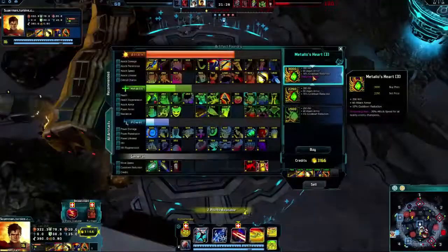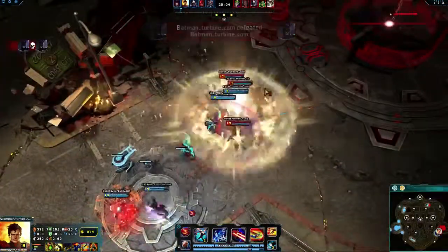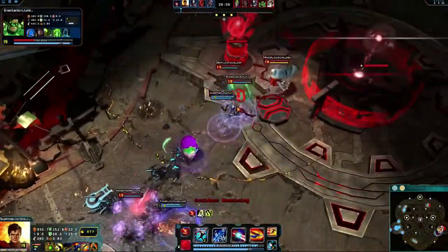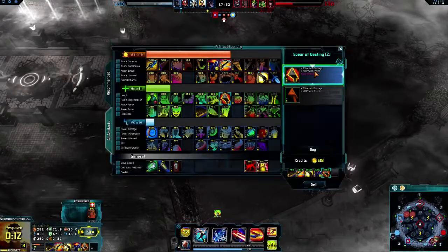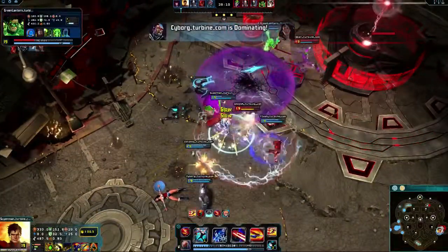When looking for defense, Metallo's Heart provides attack armor and extra will. And for Power Armor, consider Sphere of Destiny, as its passive grants additional attack damage for a percentage of your total health.